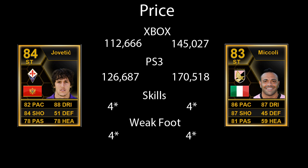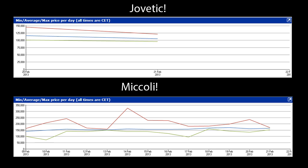Four star skills, four star weak foot on both of these players. You guys might notice that it's actually a very common thing in my Wombo Combos — I like to have both skills and weak foot around the four star marker.